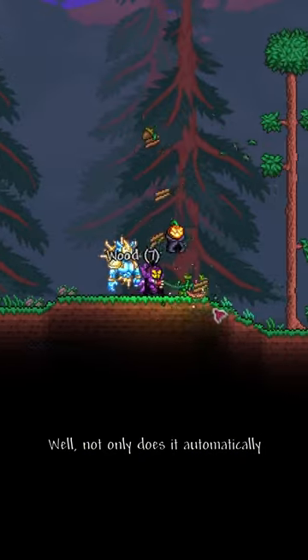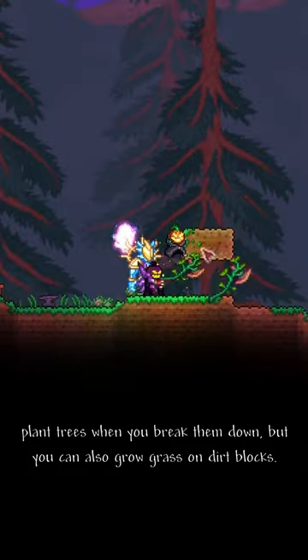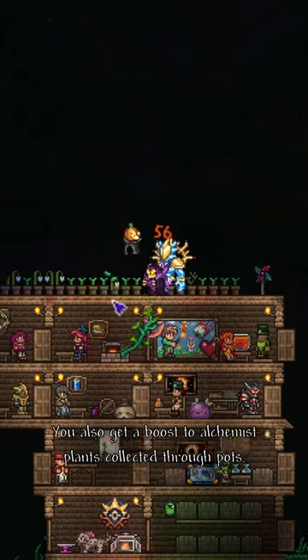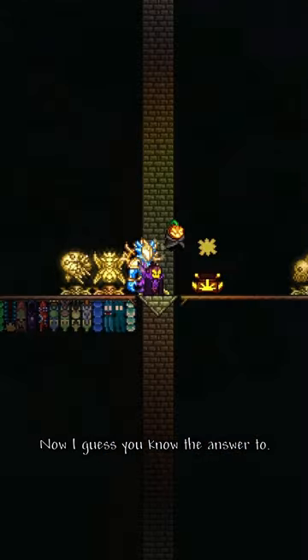Not only does it automatically plant trees when you break them down, but you can also grow grass on dirt blocks. You also get a boost to alchemist plants collected through pots. Now I guess you know the answer too.